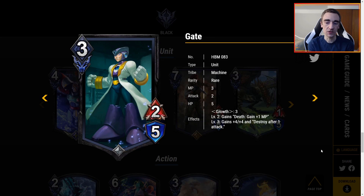Gate is 3 MP for a 2-5 with growth 3. Level 2, gains death: gain 1 MP — a little ramp, kind of nice. Level 3, it gains plus 4, plus 4, which is a lot of stats. However, it destroys after 1 attack, but you do get the 1 MP once it dies. I kind of like this synergy. Overall, I don't think it's a bad card, but black has a lot of good units and I don't think Gate is particularly better than other black units.